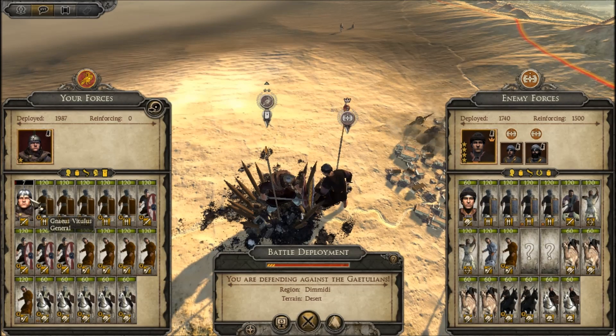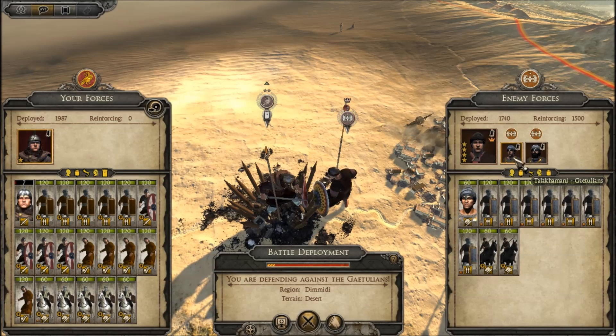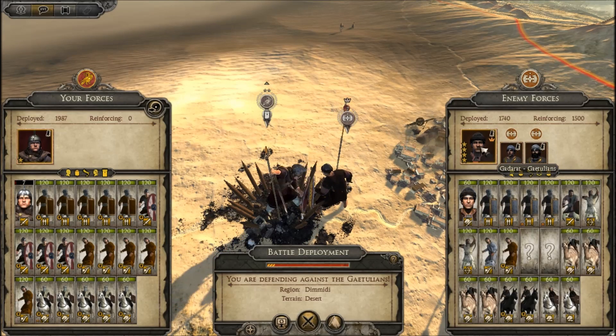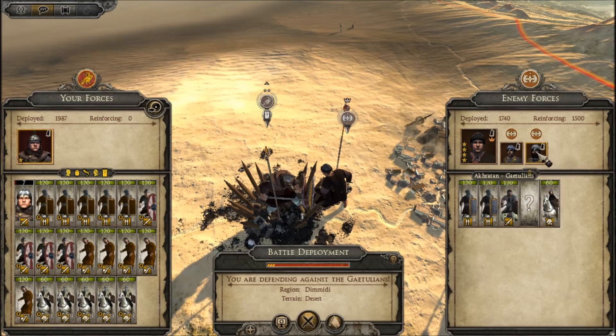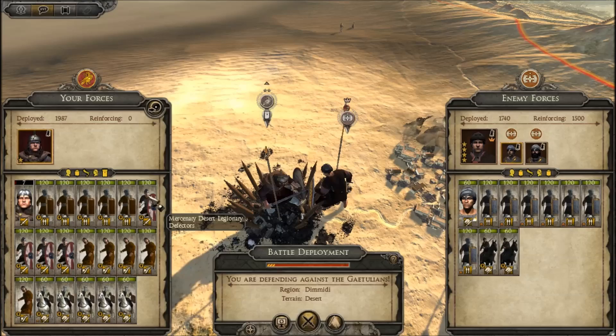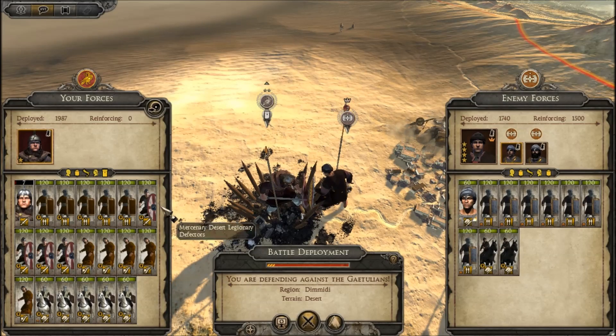This very heavily modified legion of auxiliaries under Gnaeus Vitulius is effectively besieged — or at least was in the process of being fortified. We are fighting very much an uphill battle. They are deploying a lot more cavalry than us, but their infantry seems to consist only of spears. So if we can get the spears on their horses and have our legionary defectors tear through their spearmen, I think that's the best way to win. We'll have to fight very defensively. Let's go ahead and jump in.